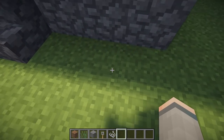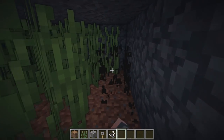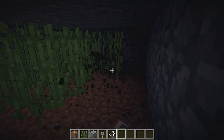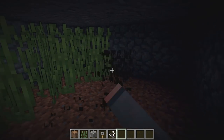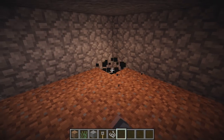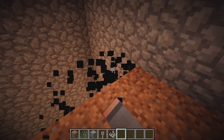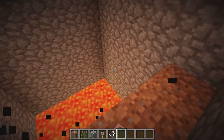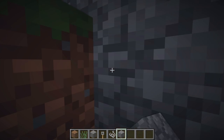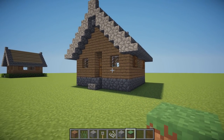Now let's go to the outside of our house, dig down and into where the grass is and remove all of it. We can now remove the layer of dirt as well. Now let's cover back up the blocks we deleted.